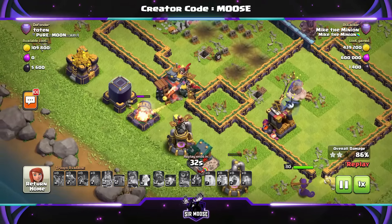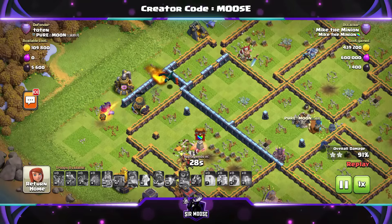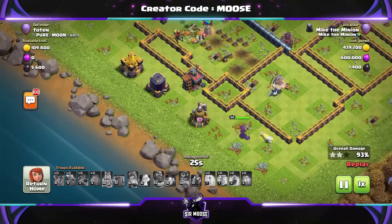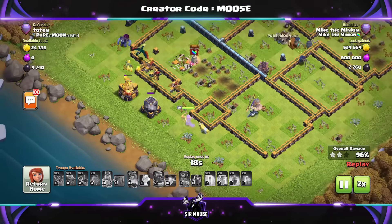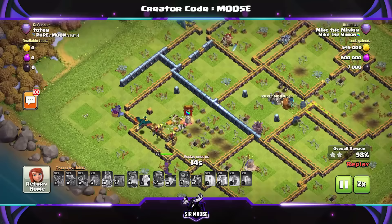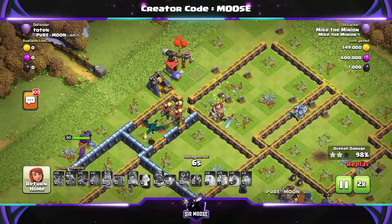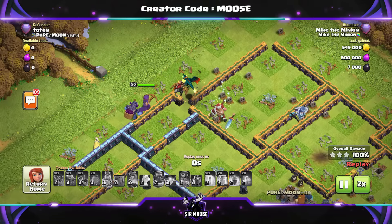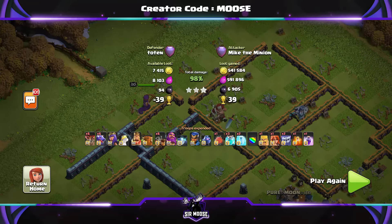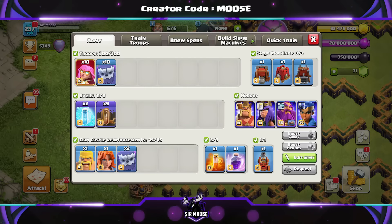We've got three Dragon Riders, that cannon is getting taken out, and it's going to be another three-star attack. If you're an average player and not very skillful with Laloon, but you're looking for a nice easy-to-use spam attack, this is the attack for you — Yeti Clone Bomb with an air attack. It's got to be an air attack really, because if you use ground attack you need earthquake spells and jump spells and you lose those clone spells.